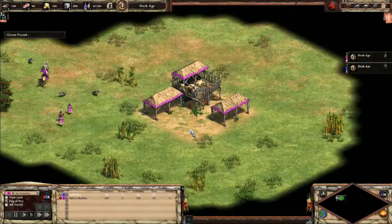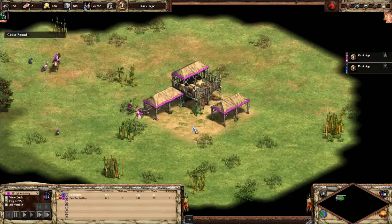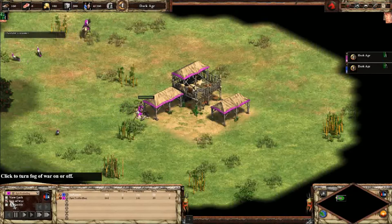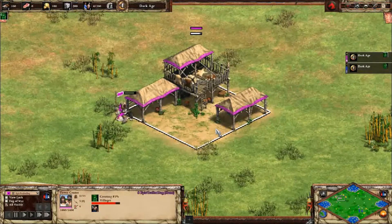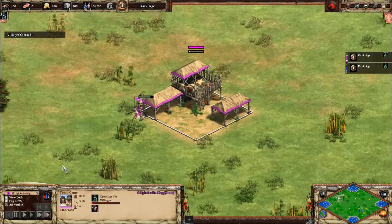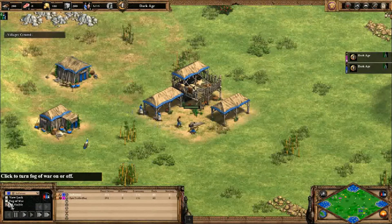And we're live everyone. This is Amateur Gamer, returning to Amateur Gamer casting Age of Empires 2 DE. We're on the map for lakes. They're using different colors — this is gonna throw me off.